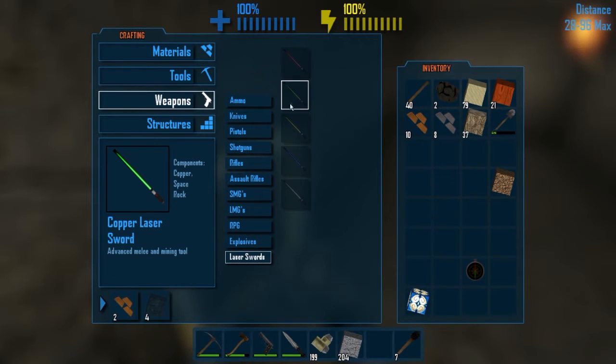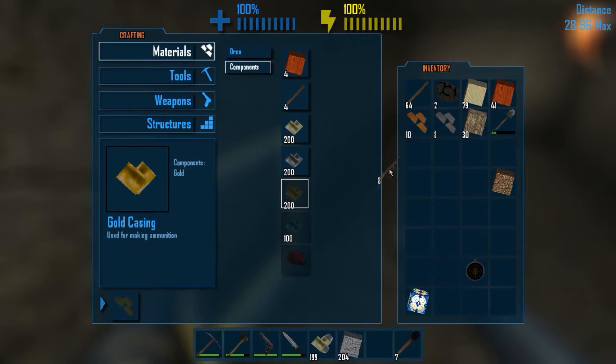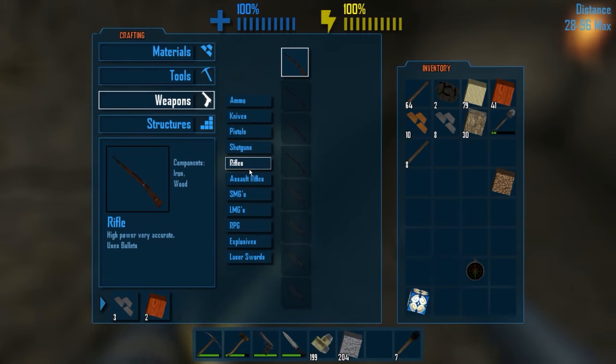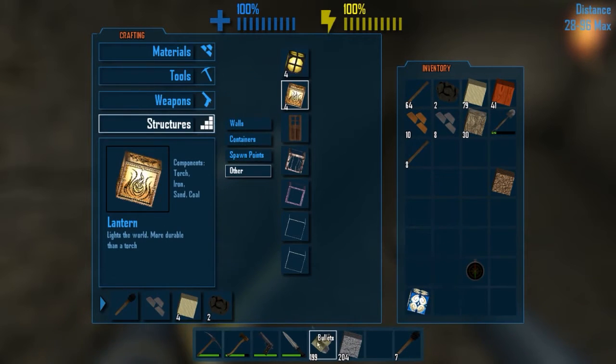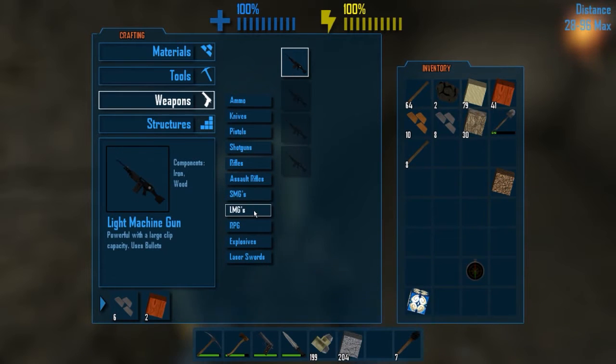Defense, melee, and mining tool, really? Here are those mining tools. Let's go ahead and make some more wooden planks or sticks. Let's see weapons - what can we make right now? Uses bullets. Normal bullets? These are just bullets. Rifles, assault rifles, submachine guns, LMGs.